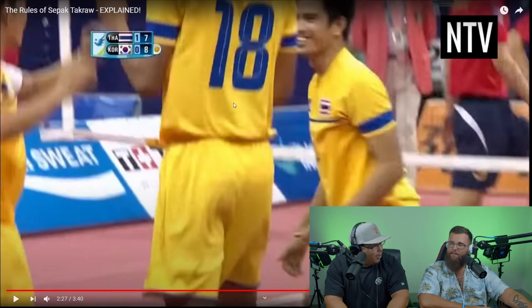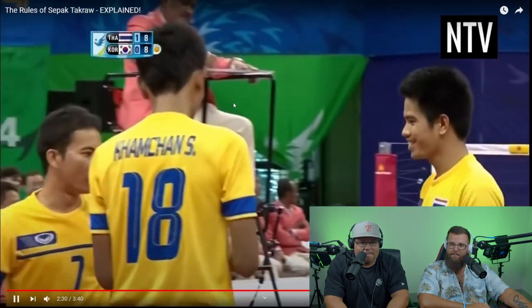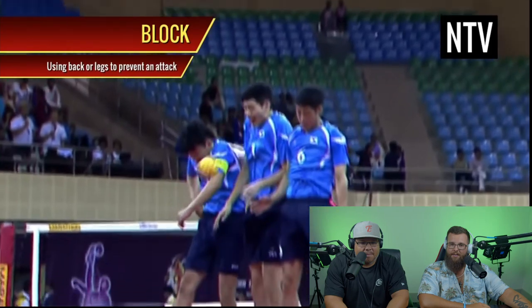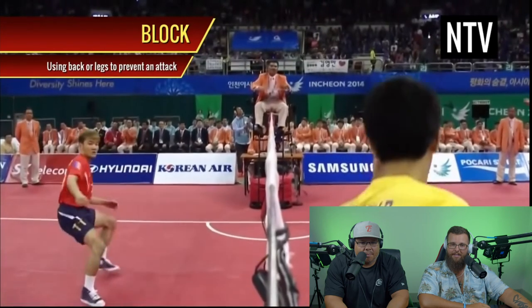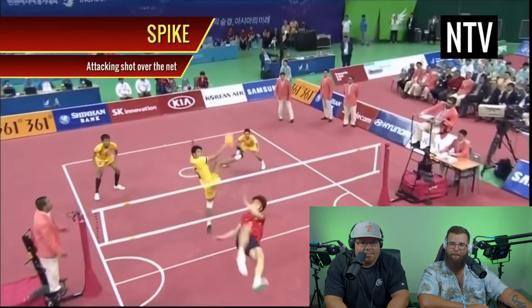It looks like a clay floor — that's gotta hurt. But there are a few other things you'll need to understand before playing or going to a game. For example, the block: when an attack is imminent, defenders can jump in the air and try to stop the ball from reaching the floor. Players will usually turn their backs and lift their legs to prevent the attack — that's so intense, that was awesome!